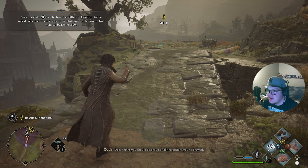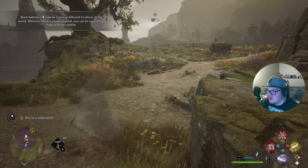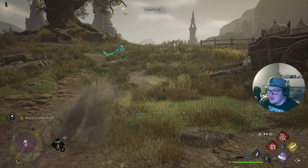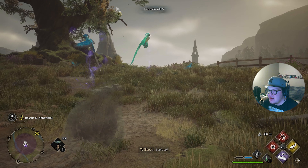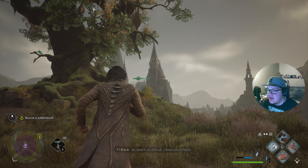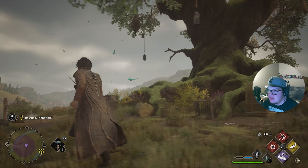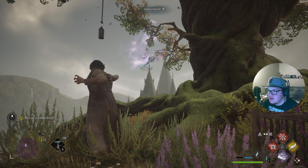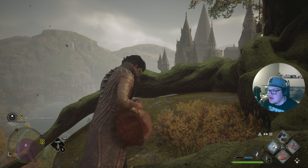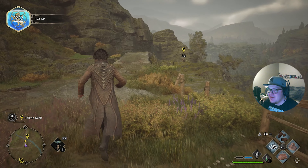Deke thinks we should be proud of all the potions we've brewed. Using Levioso, we quietly come up — do we want the green one or the blue? We used Levioso and caught one — we got a beast! Oh dude, so how many can we rescue in total? We had to use it twice but we got one — a magical beast rescue!